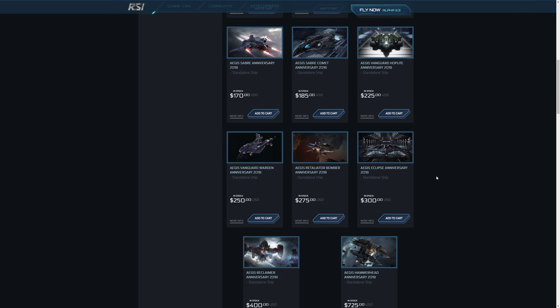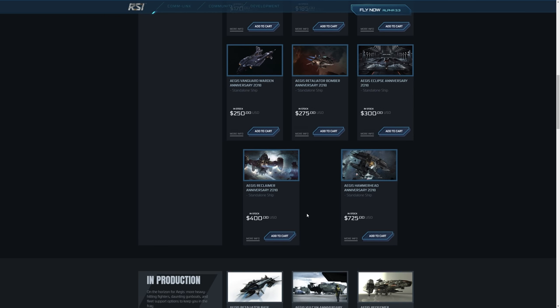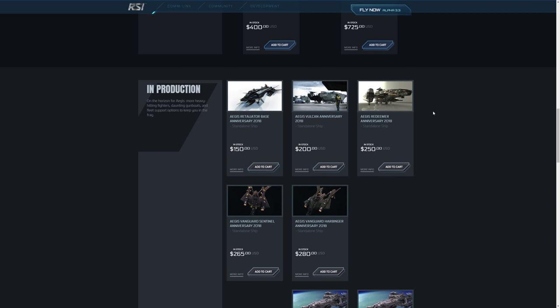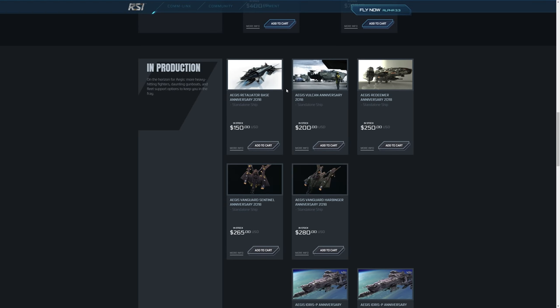We've got the Vanguards, which I've talked about. We've got the Retaliator and the Reclaimer. We've got the Hammerheads — and they're all flyable, what we just went over. Some other Aegis ships which are not flyable but are on sale today: the Retaliator Base — when you buy a Retaliator Base you basically get a Retaliator Bomber. The Retaliator Base is supposed to be customisable with internal modules; they're still working on that and we'll start to see more modular ships probably next year. We've also got the Aegis Vulcan — the arm, rearm, repair, refuel dream ship. Medium-sized with drones that go out and do rearming, refuelling and repairing tasks. Helping out others in the verse — great service beacon ships.